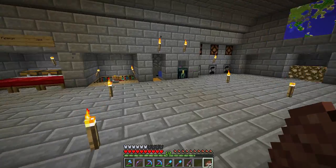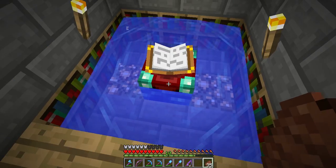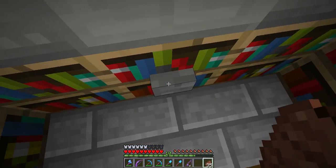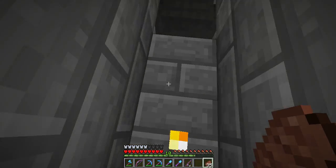And this is the anvil room and the enchanting room, which we can use to make low level enchantments. And you can actually refill the anvils by going up here and putting down all the anvils.